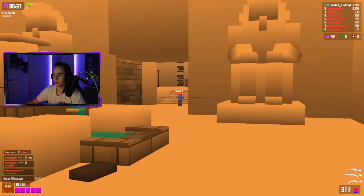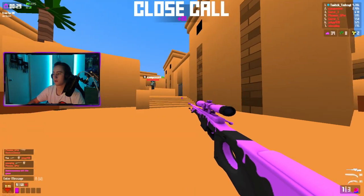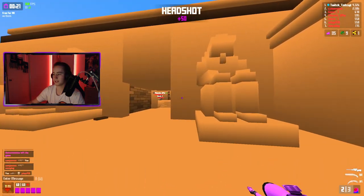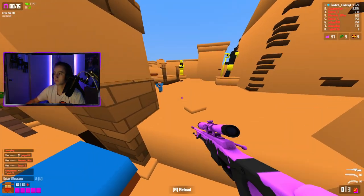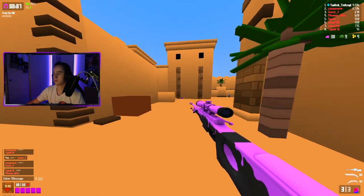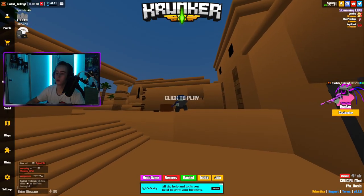All right, down to 20. Everything's starting to feel a little weird right now. All right, 10 — everything is starting to feel a little awkward. Oh my god, didn't reload! We're not getting down. Oh, all right, we're on zero — zero render distance.